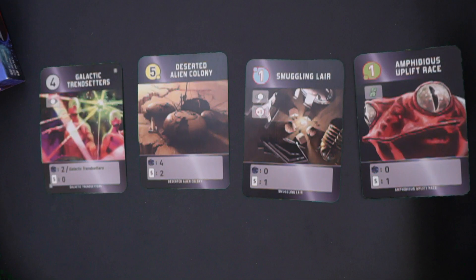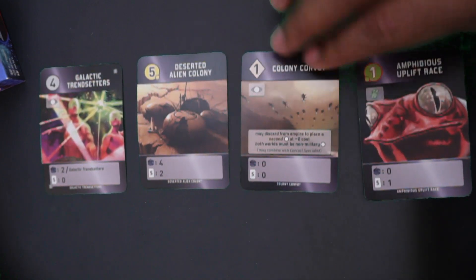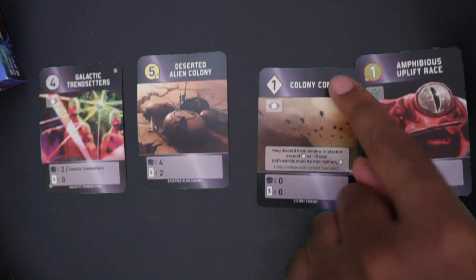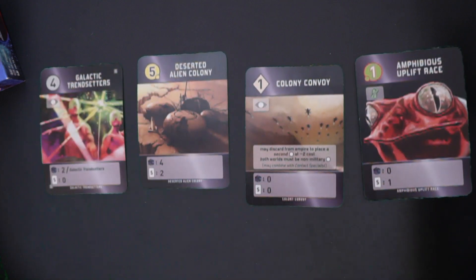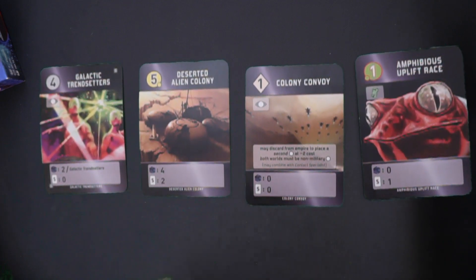There are planets and there are also developments, which is the diamond. Basically the number shown is the cost to actually play the cards. So this costs one, this costs five, this costs four — and some are a little bit different, which we'll talk about in a second.